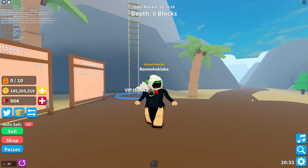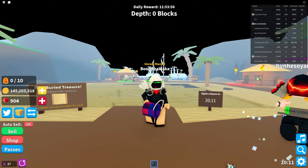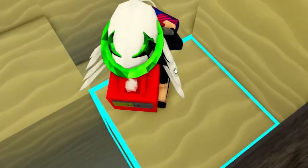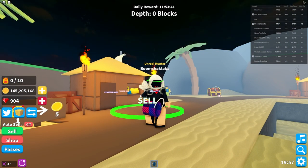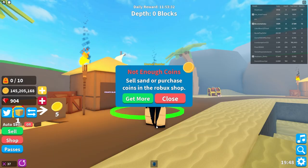To unlock this badge we will need 25 rebirths. Take out your bucket or any item for digging, come over here, dig, and then press the sell button. You get money, and when you get enough money you come down here, click rebirth, and get your rebirths.